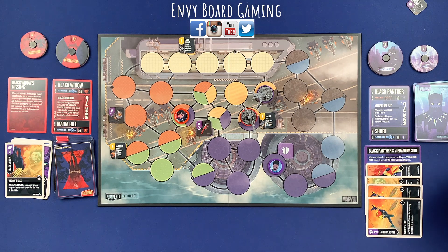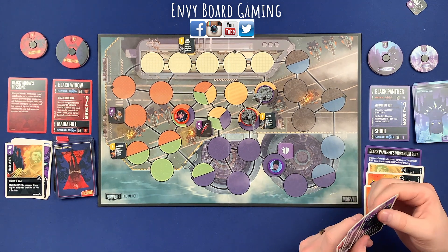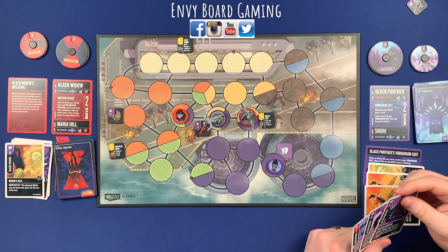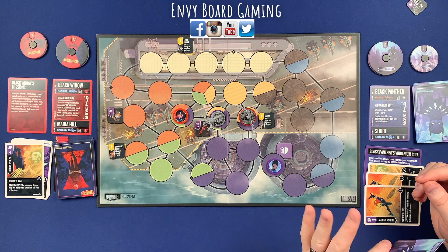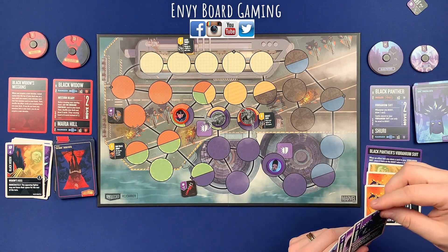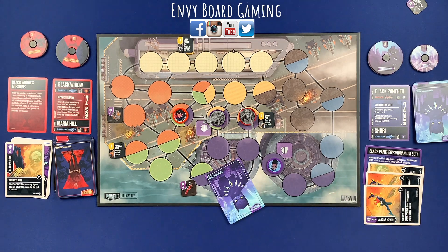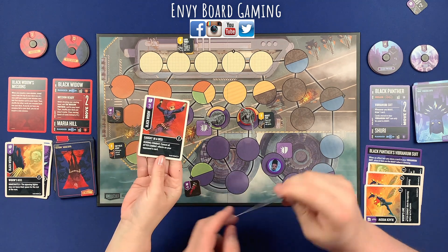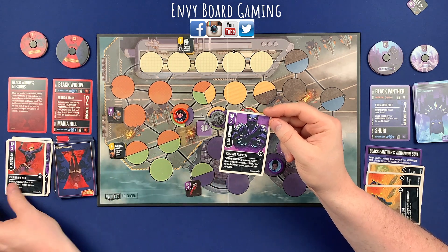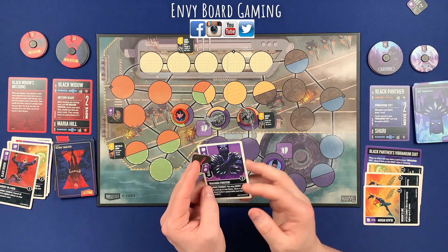I'm going to maneuver and boost. When I boost I'm going to use this boost-one card, and when I boost I get to draw a card. Then I am going to attack Black Widow using this plus-two card. I'm going to smack you with a wrench. It's a three to five — but wait, that card says 'cancel effects,' but mine is a during-combat effect, not an after-combat effect. Let me read that closely.